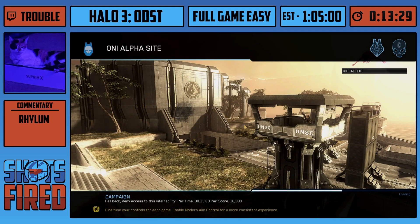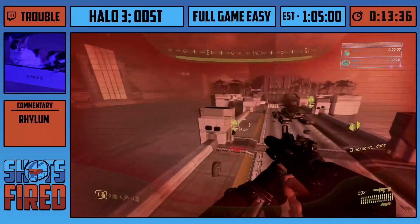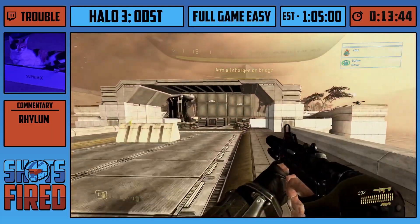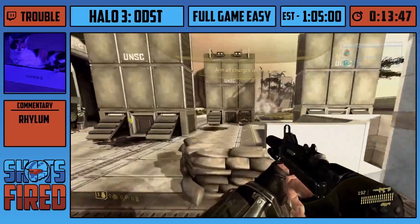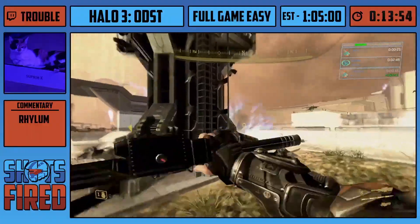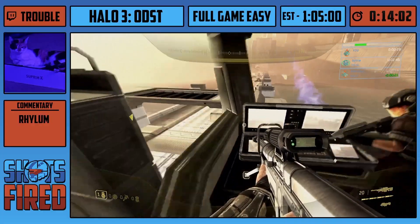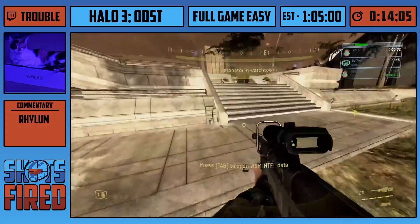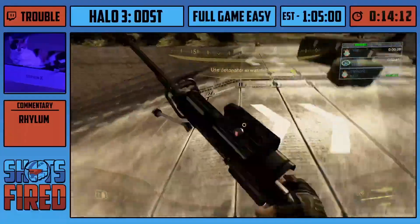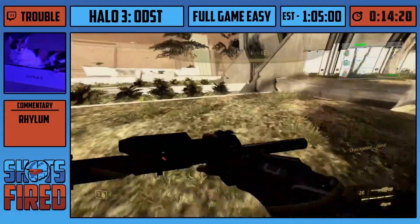And that's ONI Alpha Site coming up right now. Starting off, we're going to do a double grenade boost, which I believe you can only do in this game — at least the way I just did it, because of the throwing animation. It feels like you take less damage when you throw a grenade in ODST compared to when you're playing as the Chief or Noble Six. Or Locke if you're playing the cringe game. We're not going to talk about that game.